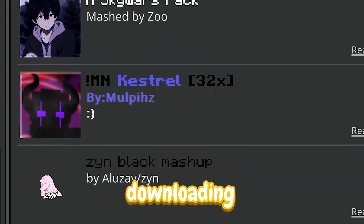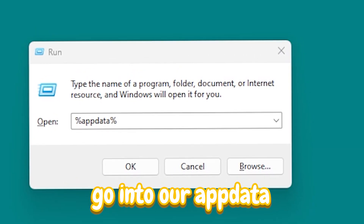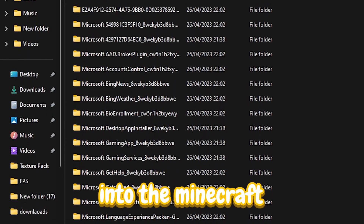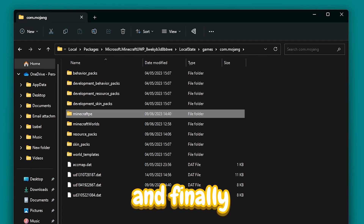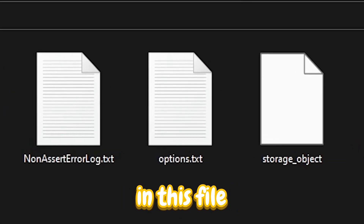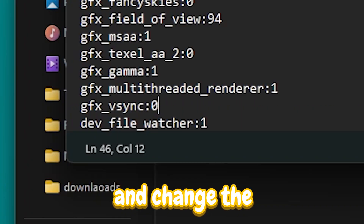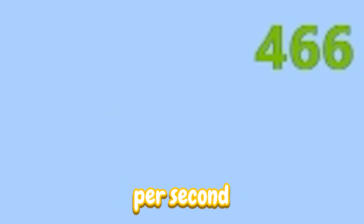There's still something else that can increase our FPS way more without even downloading anything, and that's by changing one of our Minecraft files. To do this, go into app data, then packages, then into the Minecraft folder, then local state, games, com.mojang, and finally Minecraft PE. Once you're in this file, go to the options file, look for GFX VSync, and change the 1 to a 0. This makes our FPS increase to 450 frames per second.